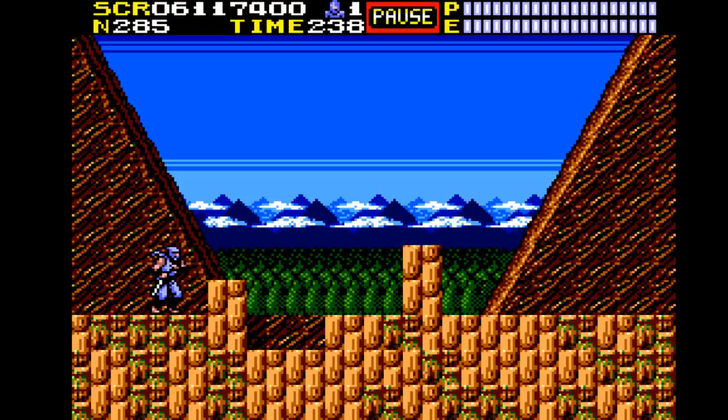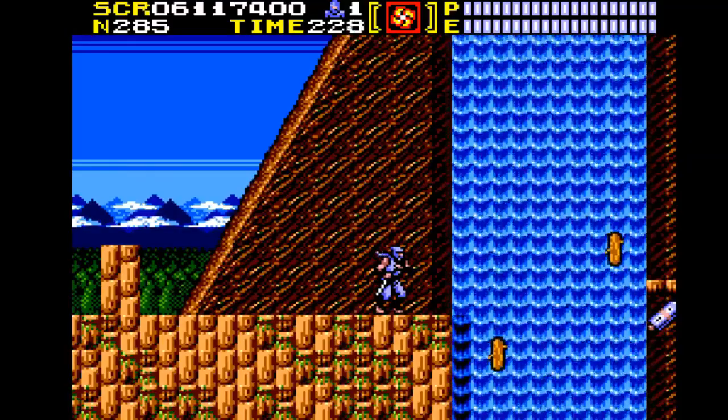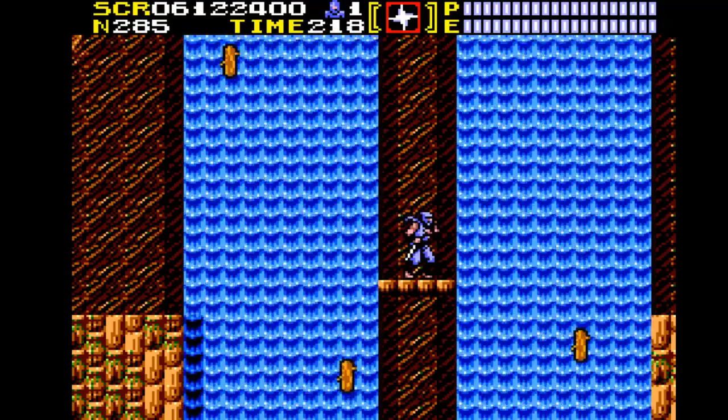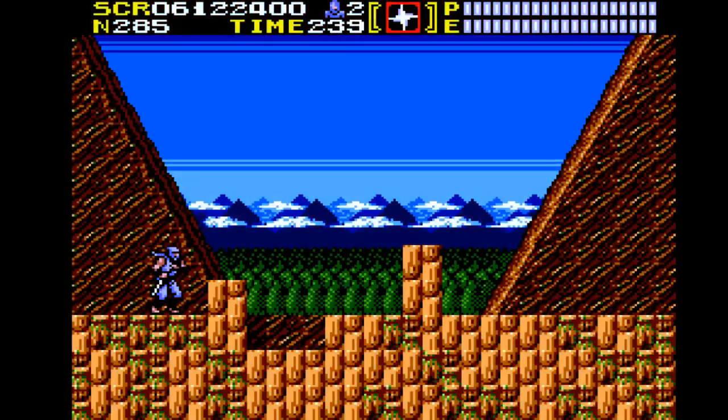Hello everyone and welcome back to the Ninja Gaiden on Sega Master System LP. We have a rescue mission to deal with — rescue the head samurai's daughter, Geisha, I think that's her name. We have to rescue her. Without further ado, let's get started. For the record, I have implemented the Infinite Lives cheat, because it's a hard game.